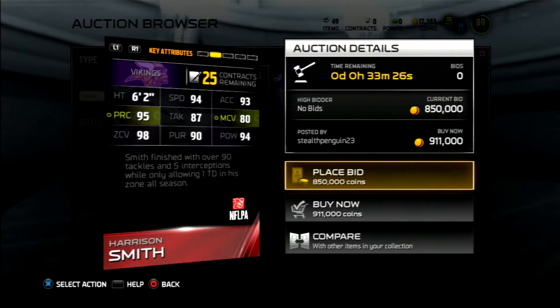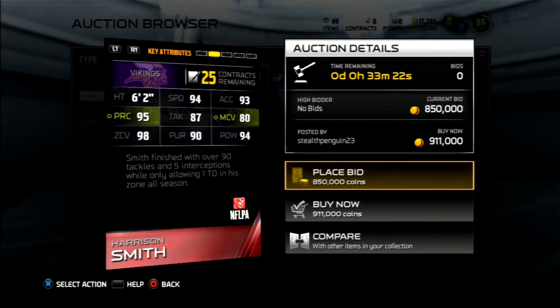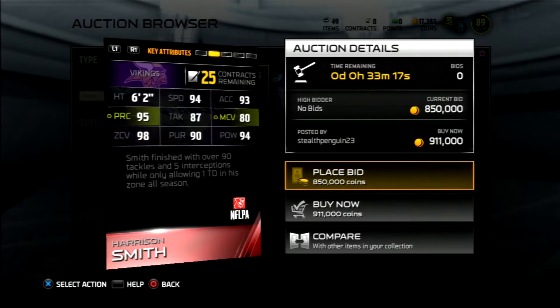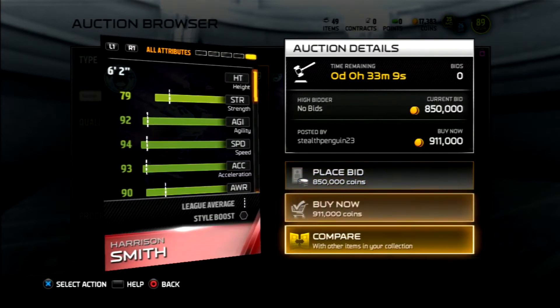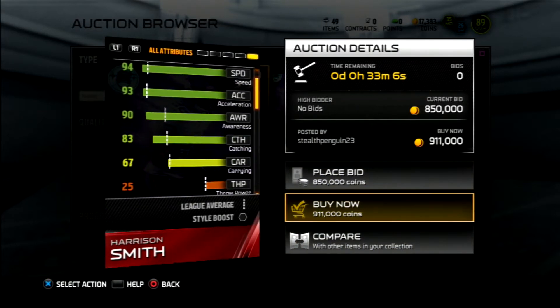Let's go ahead and look at his stats. 6-2, 94 speed, 93 Excel, 90 Play Rec, 87 zone, 80 man, 98 zone coverage, 90 Pursuit, 94 Power Move. Let's go ahead and look at this card — it's really freaking good. 83 Catching. This card is a monster.